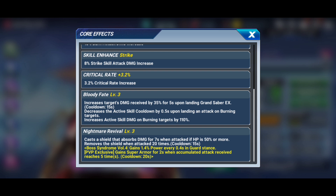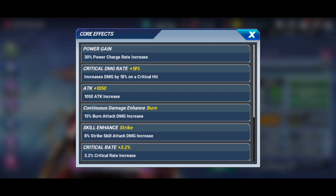Rounding out the exclusive cores, we have Nightmare Revival, which casts a shield that absorbs damage for seven seconds when attacked if her HP is 50 or more, and removes the shield when attacked 20 times, on a cooldown of 15 seconds. She also has the exclusive core for the Boss Syndrome Volume 4 fighters. That shield is completely OP — it's the best save in the game at the moment and has become the standard for a lot of these limited banner characters. Leona definitely has the better cores of the two new characters.